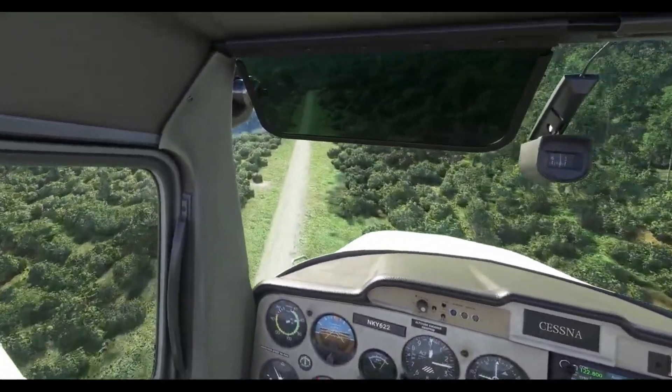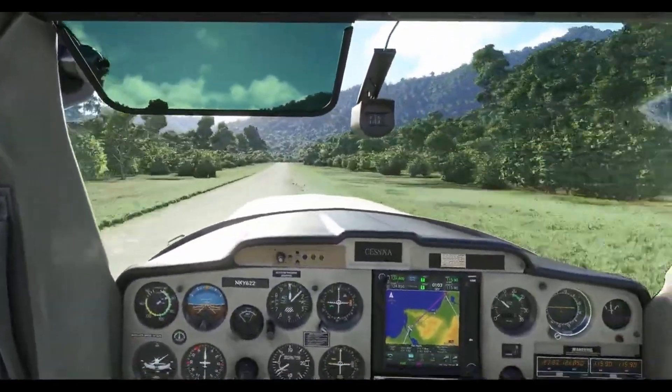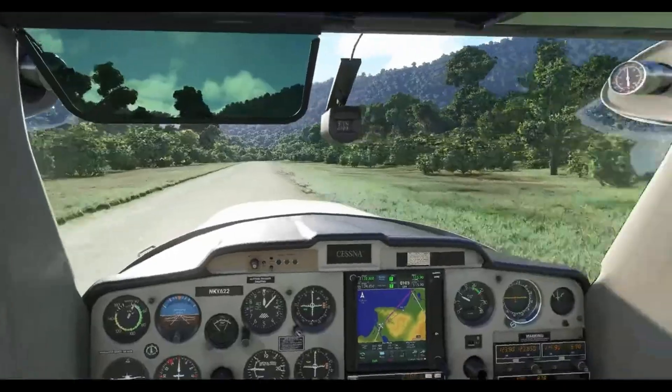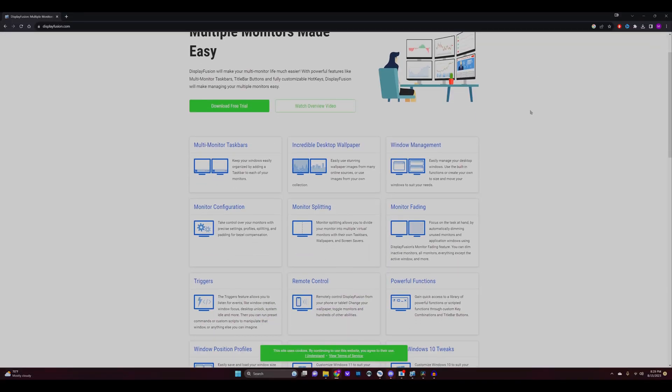Now let's look into the land of semi-automation. Why do the hard work when you can let the machines do it for you? Especially when the process is smoother than a freshly waxed surfboard. Method two: the almost magical auto mode. Meet DisplayFusion — our trusty sidekick in this technological dance.